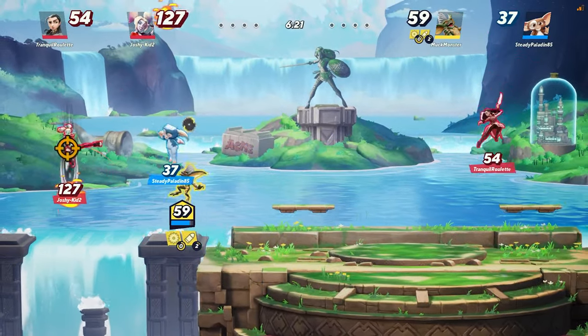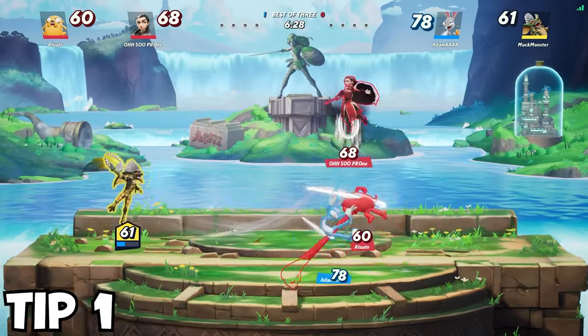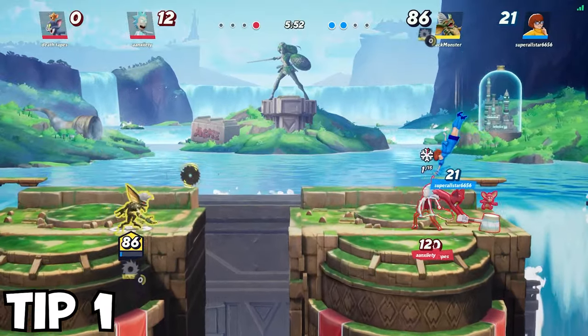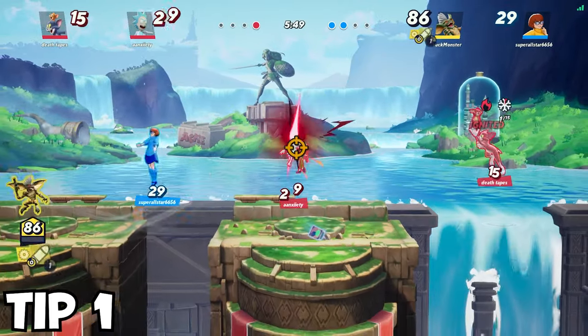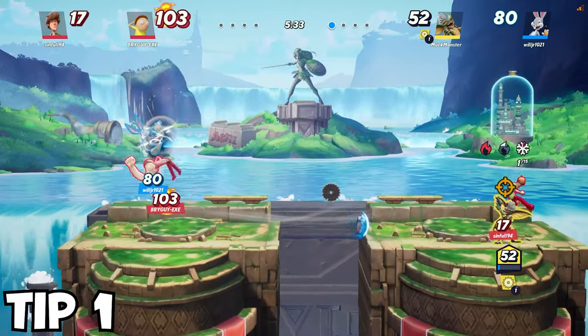Here are three quick tips to help you master Stripe. Stripe's saw blades are one of his best moves. They come back relatively quick, so try to use them off cooldown whenever you have the chance. His saw blades can help you safely close the distance between you and your opponent.